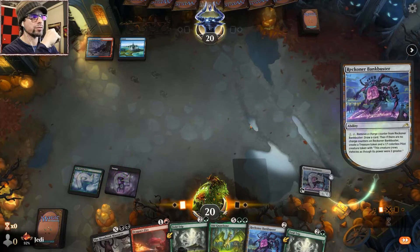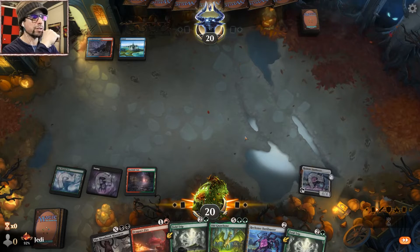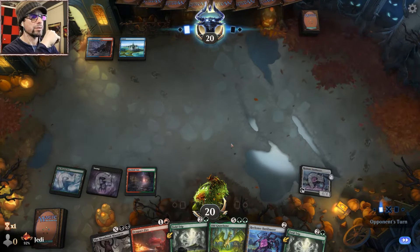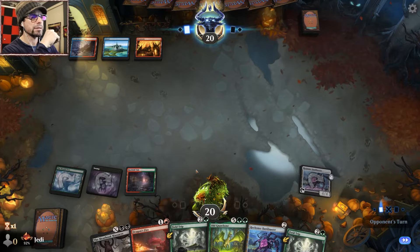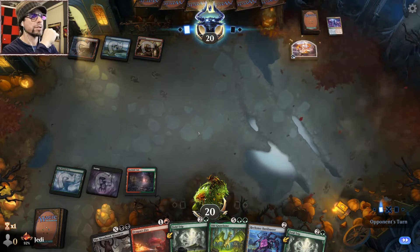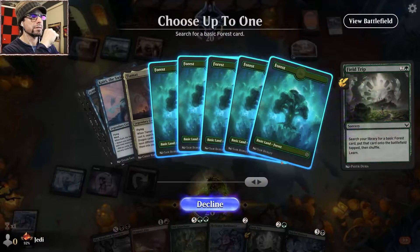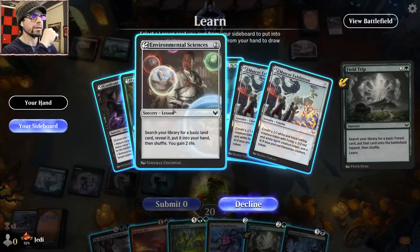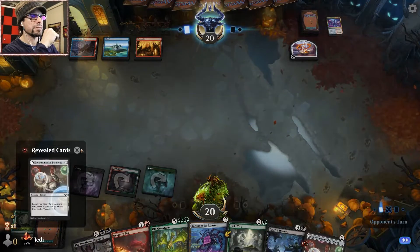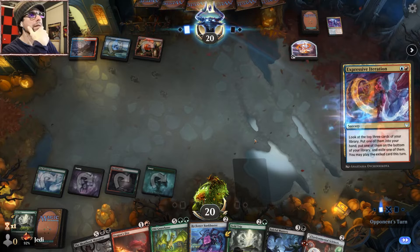No land — unfortunate. Let's draw a card and see if we hit it. And we do, thankfully. Not the best, but at least we're not missing a land drop. So Field Trip, Field Trip. Field trip for science. Alright, missed our land drop. Field Trip and Science — so next turn we get Science plus Field Trip, and hopefully we're good on mana at that point.